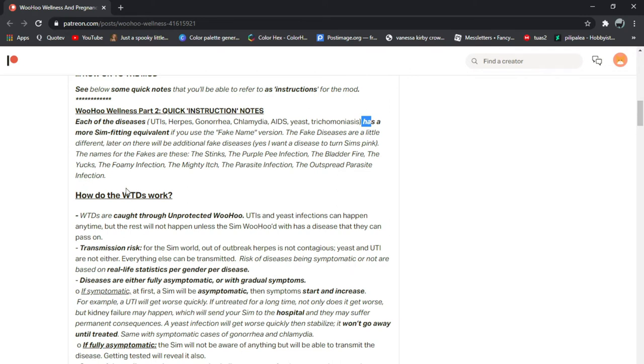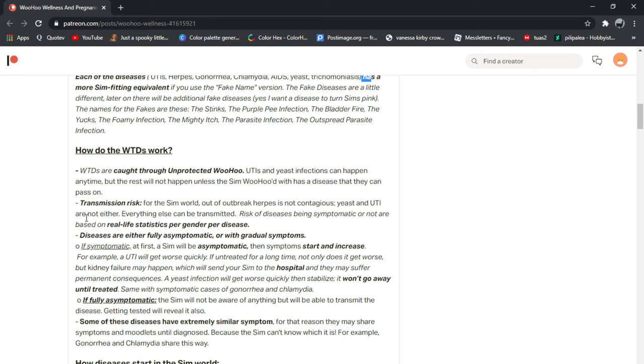How do Wu Hu Transmitted Diseases work? WTDs are caught through unprotected Wu Hu. UTIs and yeast infections can happen at any time, but the rest cannot happen unless the sim with the disease can pass it on. Transmission rates: out of outbreak, herpes is not contagious. Yeast and UTI are not either. Everything else can be transmitted. Risk of diseases being symptomatic are not based on real life statistics, per gender, per disease. That's actually really cool that that thought went into this.